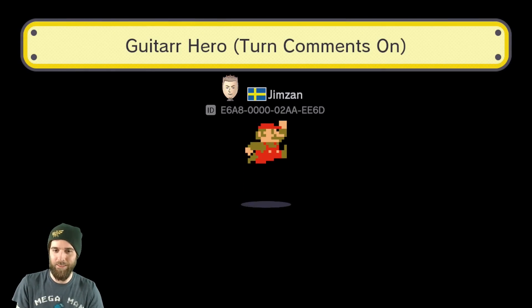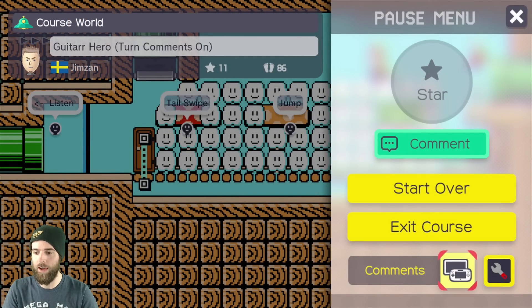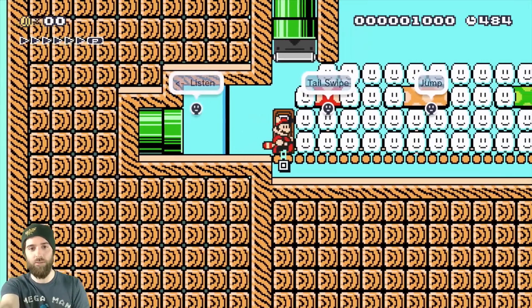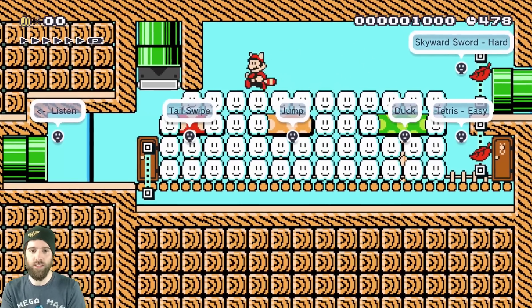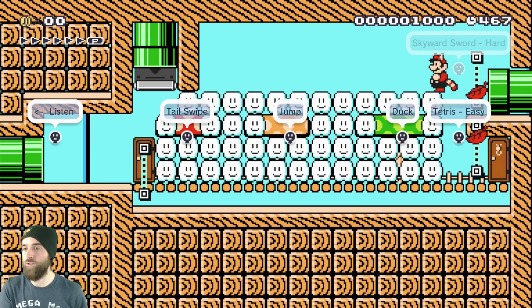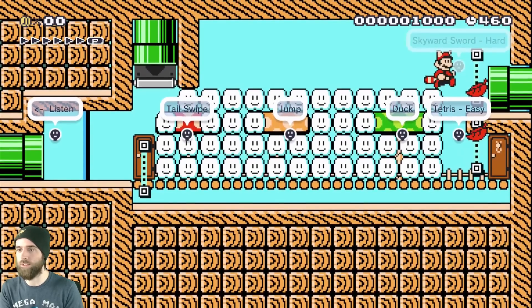I really wanted to play it after I saw it. So we're gonna go in the door. We get the Tanooki. I think we need comments on for this. Okay, so we've got two things here — we've got instructions. You go to the left to listen. We use the mushrooms to indicate what action we need to take: if we see a red mushroom we do a tail swipe, if we see an orange or yellow mushroom we do a jump, and if we see a green one we do a duck.